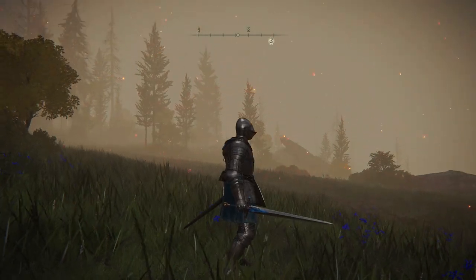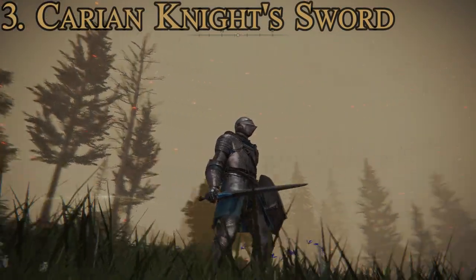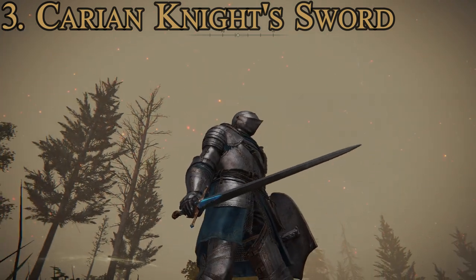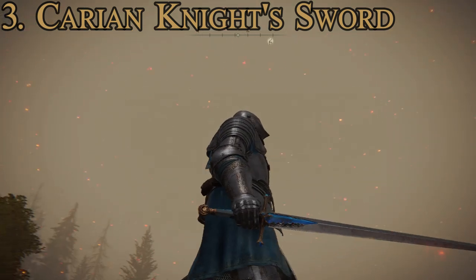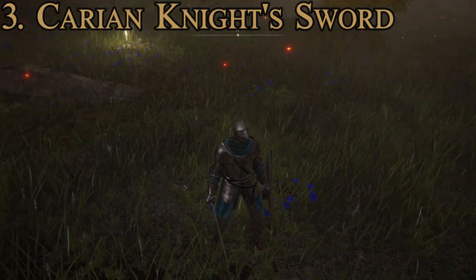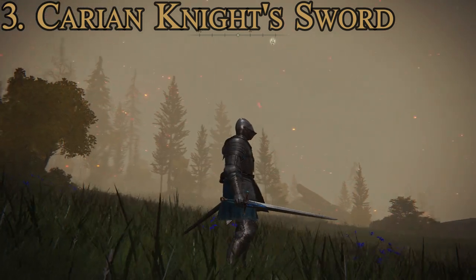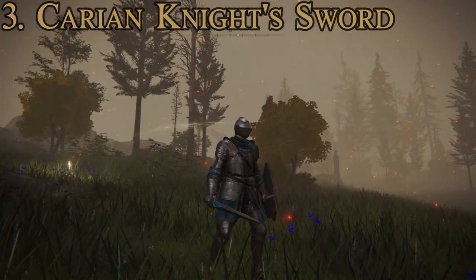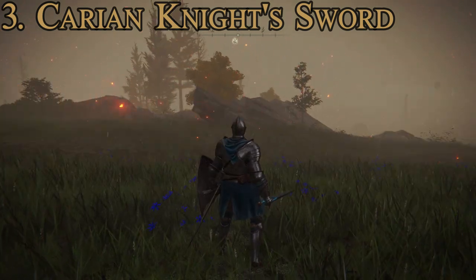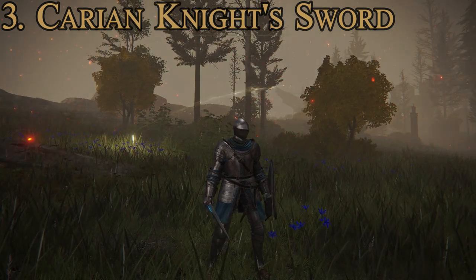Number three is probably the coolest looking sword on this list, at least in my opinion, because it has the most traditional style. It actually looks a bit like Jaime Lannister's sword from Game of Thrones — right proportions on the hilt, cross guard, and blade length. It's got a blue material at the base of the blade. The blade cross-section is way too wide to be realistic — more of a club than a sword — but compared to a lot of weapons in the game it has a more grounded look.